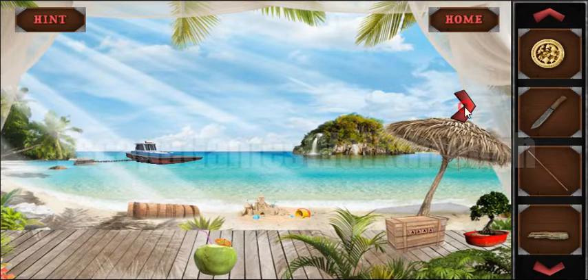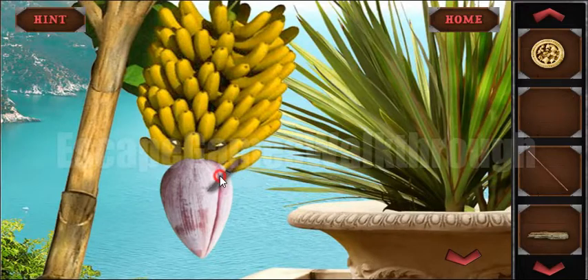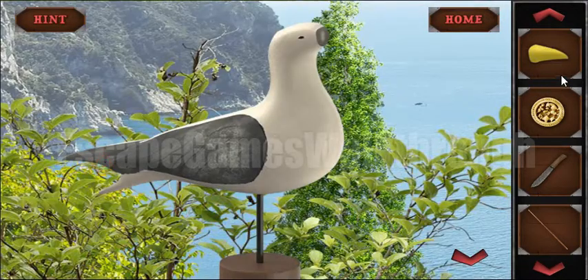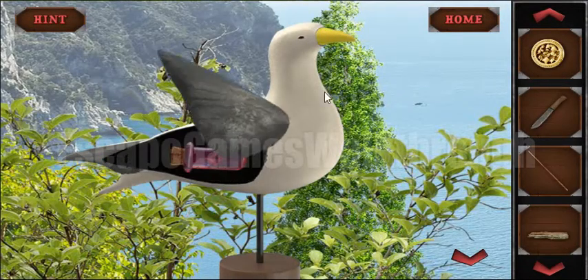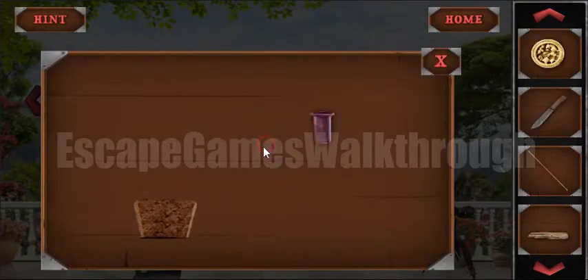Here are the bananas, and then the banana flower — here is a part of the bird statue. So we are reattaching it now and get the magic liquid, so we will open it.